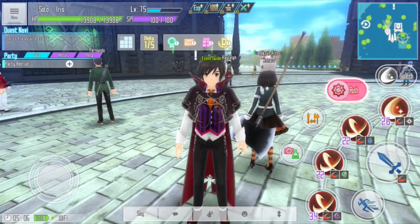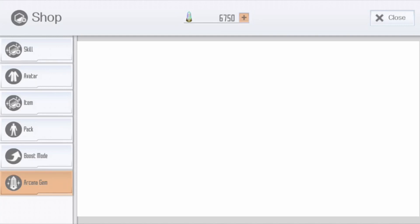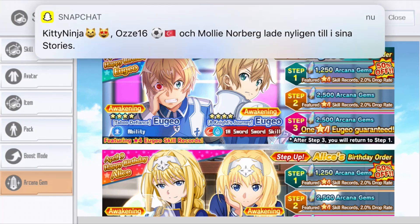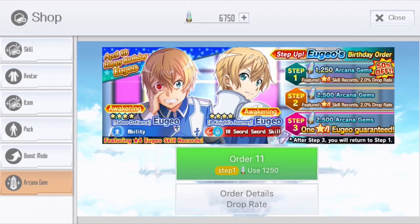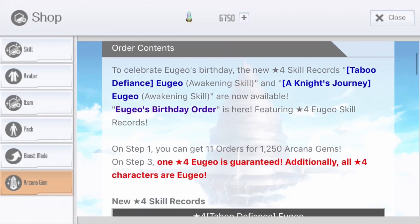Hello guys, Megashiba here, and today is a special day because yesterday was Ali's birthday and today is Juju's birthday, so happy birthday to Juju! We're gonna jump straight to his birthday banner and have a look. We can already see there are two new awakening skills — one passive and one active. Both banners always have three steps: step one 50% off, step two regular price, and step three a guaranteed Juju four-star skill. This banner is available for nine days.